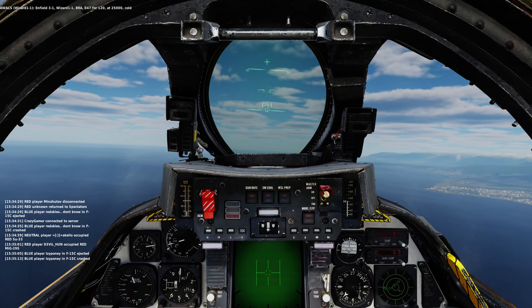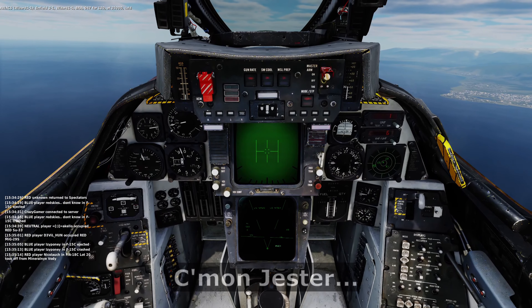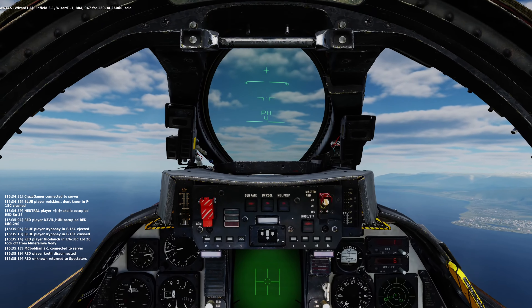Enfield 31, Wizard 1-1, BRA. Okay, we're on. Fond 120, at 165,000, go.